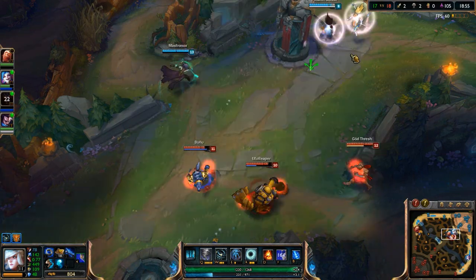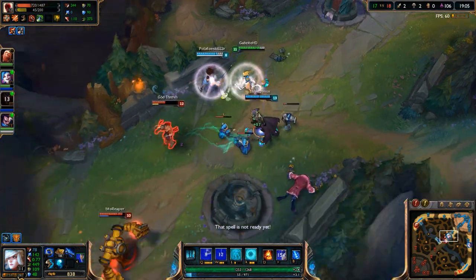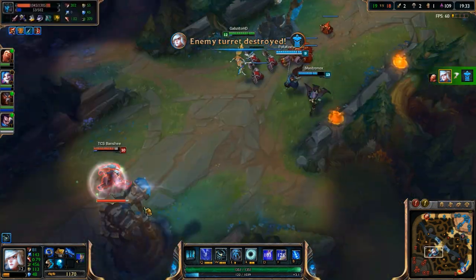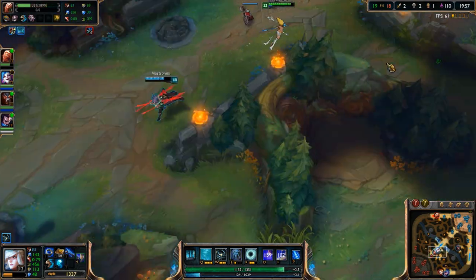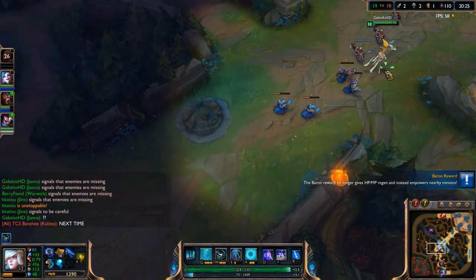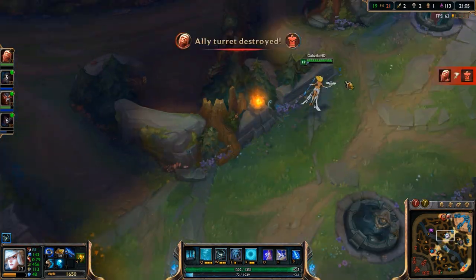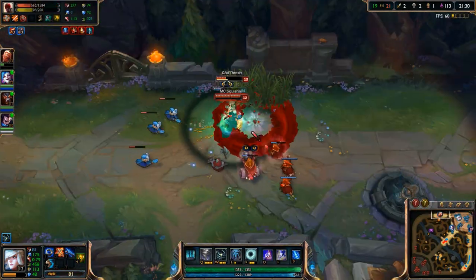Your E is really strong — the AD it gives is just crazy. I think I'll be giving like 110 AD or something by the end of this game. It stacks and gives more AD to the person you shield based on how much AP you have. If you put that on the AD carry, it's not just going to shield them but give a lot of extra AD — it's just insane.